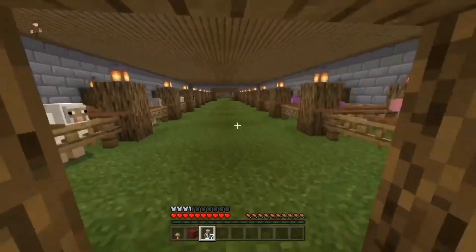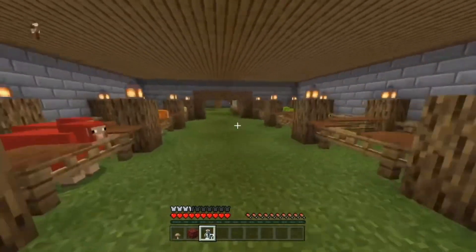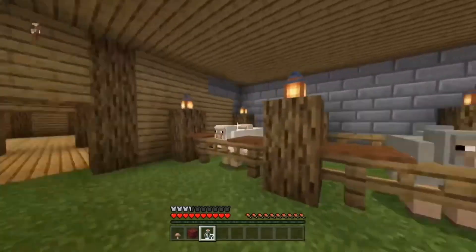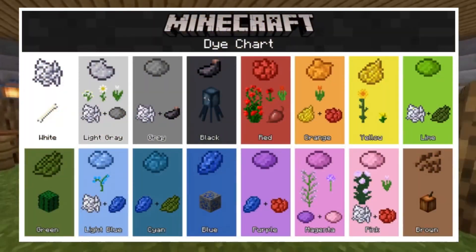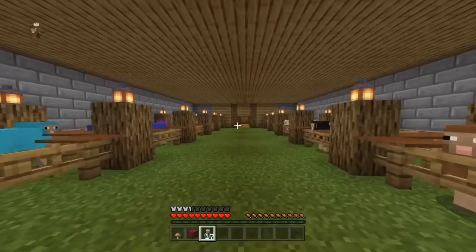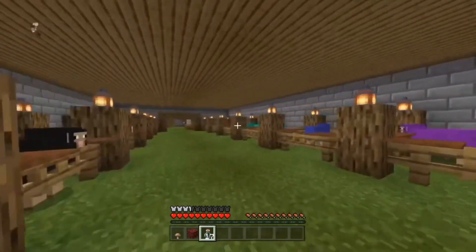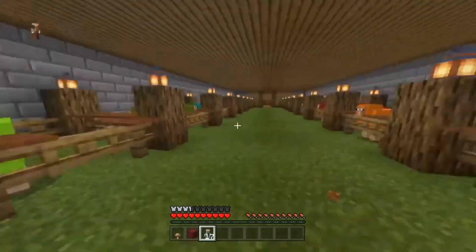Number four is a sheep farm — and not just any sheep farm. Make sure you've got all 16 colors, every single one. There are loads of different colors, variations, and shades, and then you can make pixel art and stuff like that. It's really cool and it leads into another project later in the video.